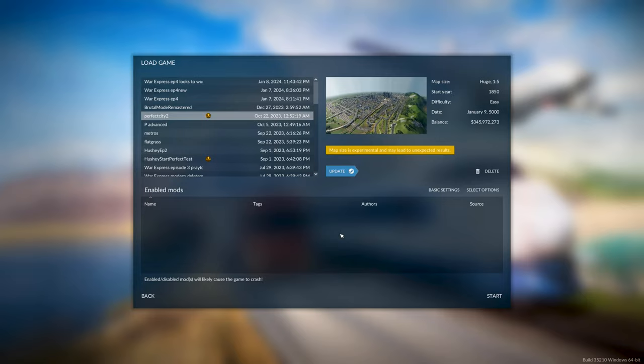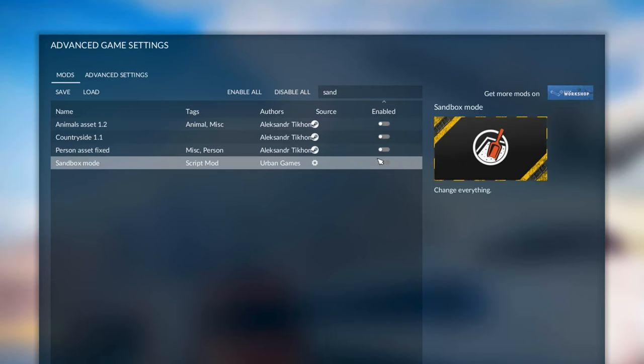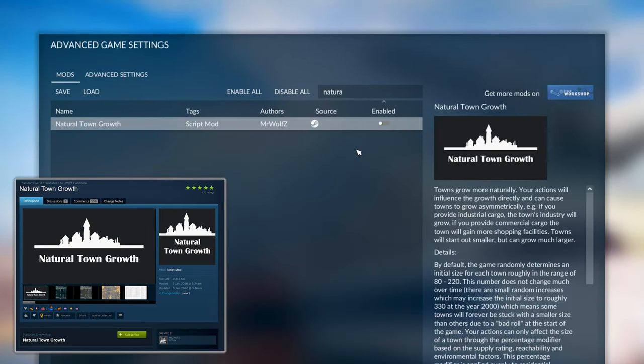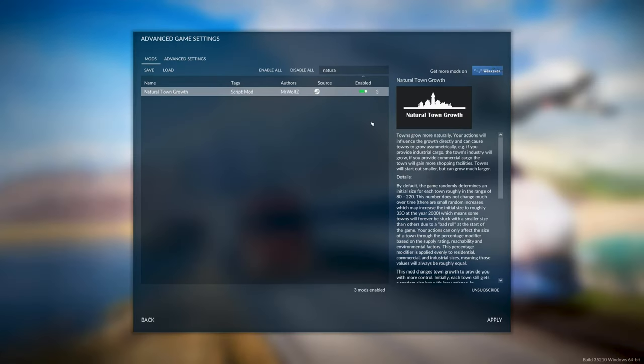Whether you're making a new game or loading a game, it works the same. Go to Advanced Game Settings and look up Sandbox Mode — turn this on, it's really useful. I also really recommend this mod: Natural Town Growth. This means that your cities can grow beyond the limit set by the game. Turn that on. It's also in the description.